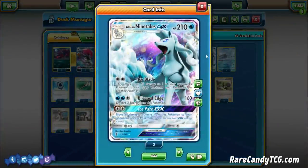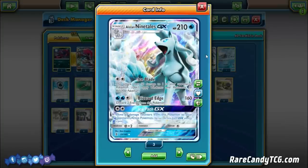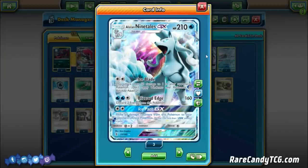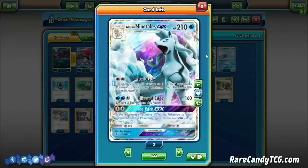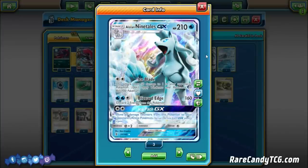It has the Ice Blade attack to do 50 to one of your opponent's Pokemon just for a DCE — a nice little snipe attack. The main attack doing the bulk of our damage is Blizzard Edge. For two water and a Colorless, it does 160 and you discard two energy from this Pokemon. With a Choice Band, that means we're hitting for 190, which one-shots pretty much every basic EX and GX popular in the format. With a Professor Kukui, that bumps us up to 210, knocking out things like Espeon GX and other Stage 1 GXs. We do have to discard energy, but we have Aqua Patch in the deck to get them back.